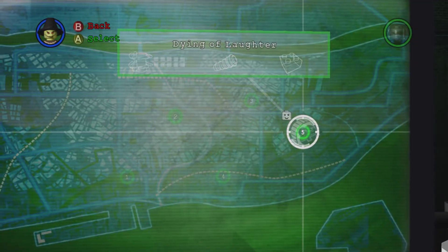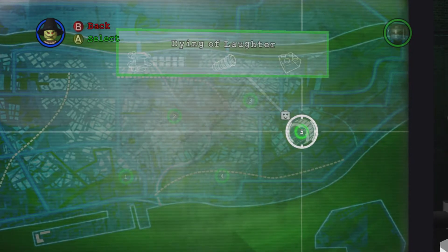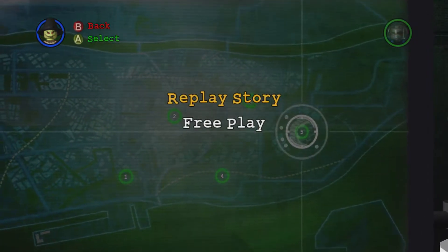Hello everybody, it's TheGamingDad here and we're continuing the Lego Batman 100% walkthrough and achievement guide. In this video we're doing the final free play, Dying of Laughter. So that'll be all minikits, all superhero/supervillain, all red bricks and all hostages, even though we got those in the last video.